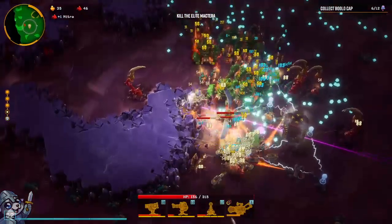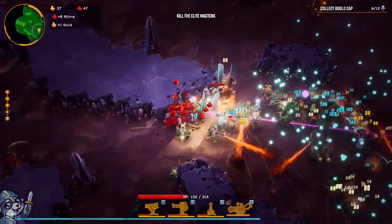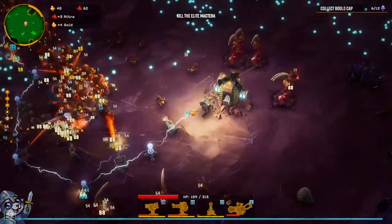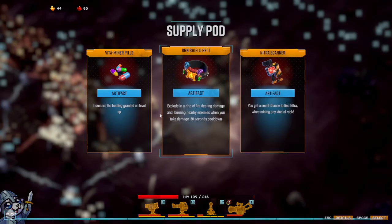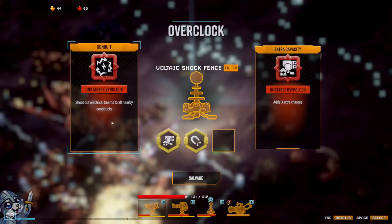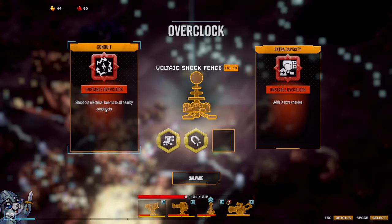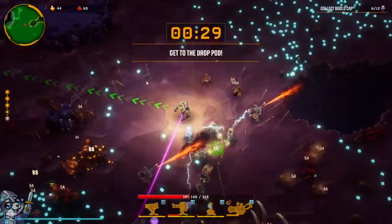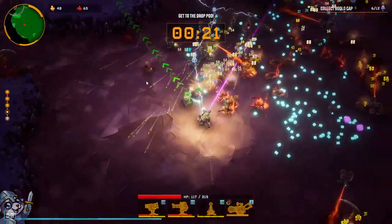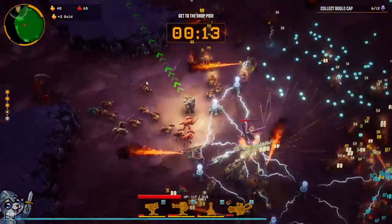Tesla — one more. That was super greedy because I wanted to get it down on the boss, but I guess it is what it is. A little bit more Nitra — when in Rome. Let me carve through the wall here, because it's getting a little explodey soon, I suspect. We'll do the healing pills here, because my aggression has been painful. Shoot out electrical beams to all nearby constructs, or adds three charges — they're both quite lovely. I'm going to go and try to do conduit, because we have a bunch of constructs after all. The entire world is mined, the entire world is now on save as well. Let's go to our drop pod before it's too late.